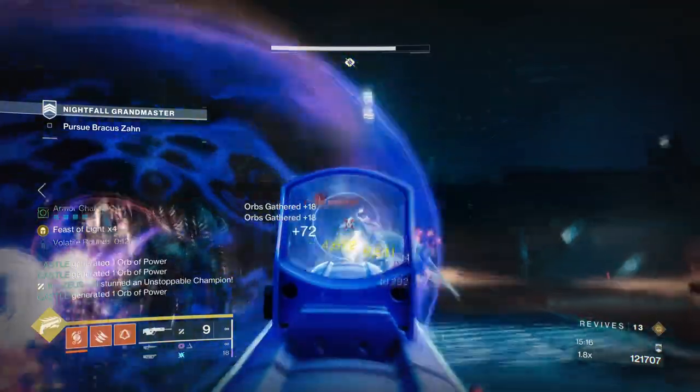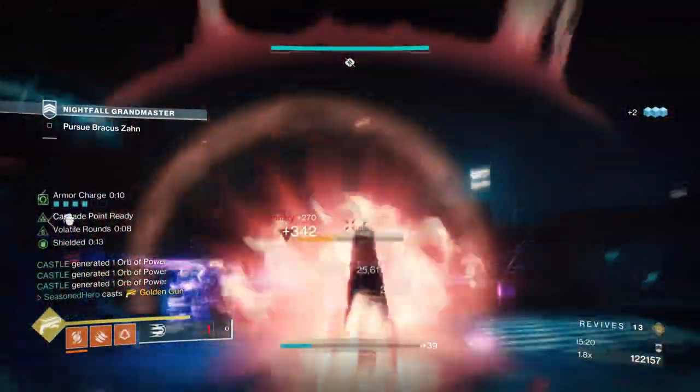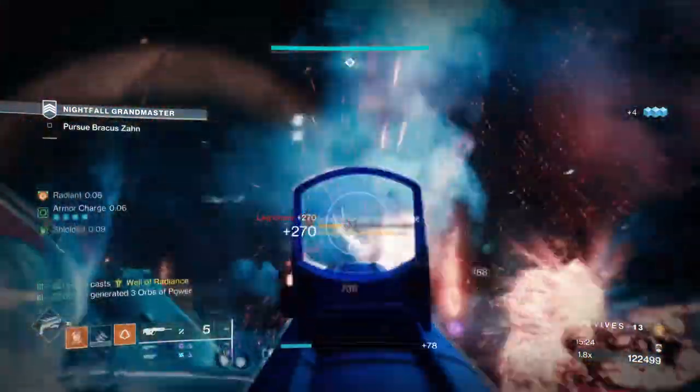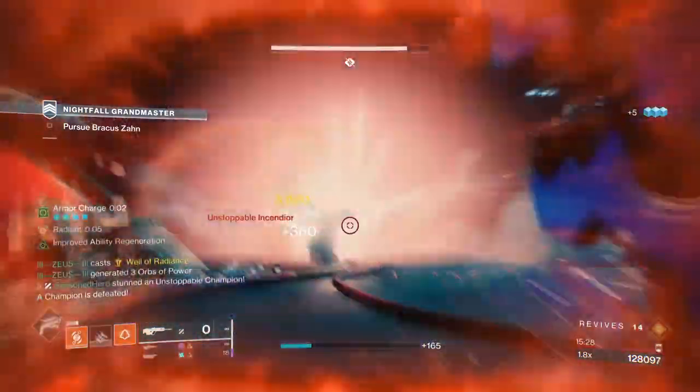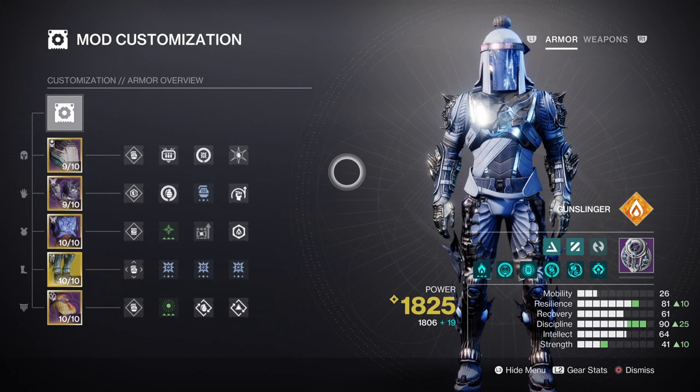For the mods and stats section, we are going to invest in Discipline, Intellect, and Resilience just like last time, so not much in mods is being changed here. A Discipline stat at Tiers 7-9 will vary on what your armor stats can offer. With Ember of Blistering and Firesprites at play, we can get grenades back fairly quickly as long as we are using our abilities to the fullest.